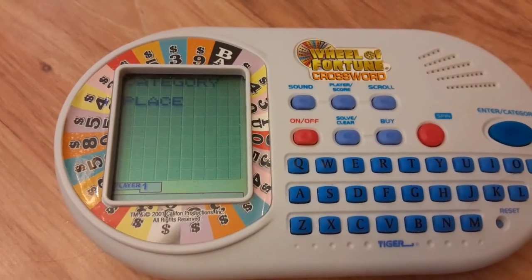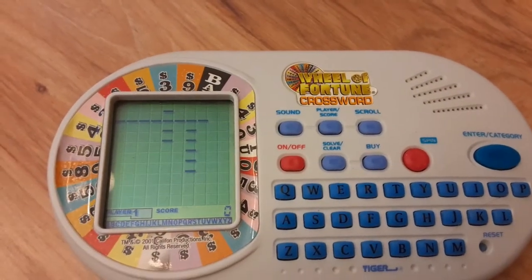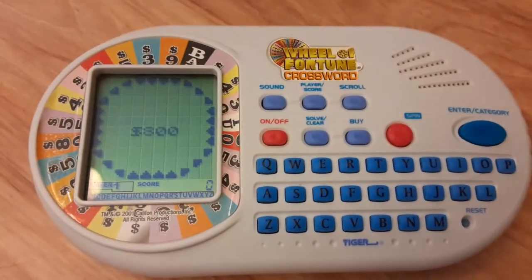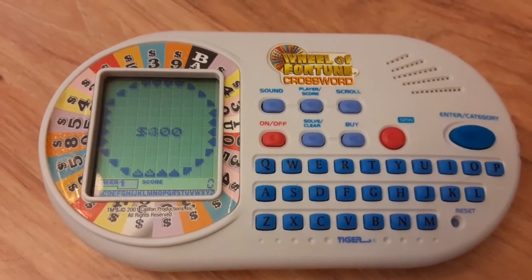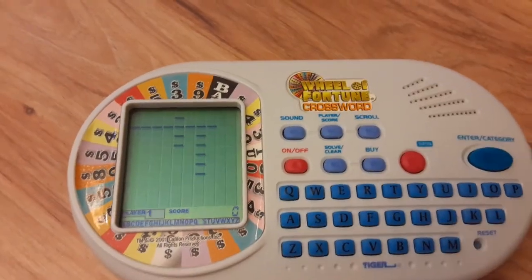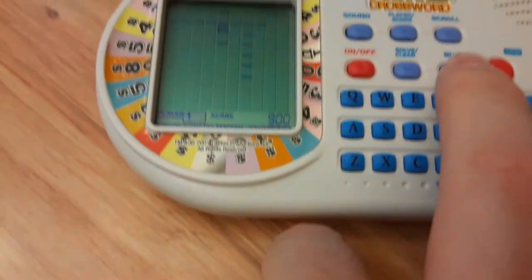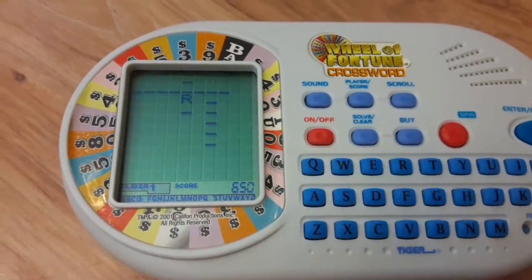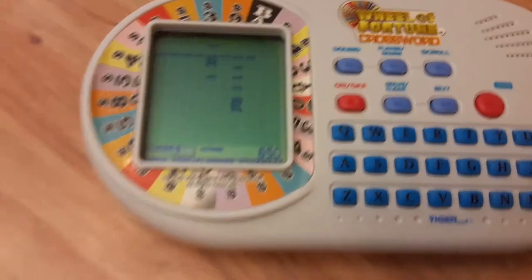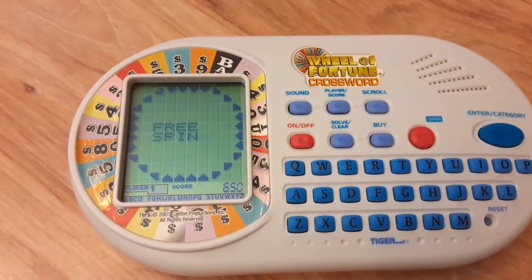For round one, the category is Place. In beginner mode, every single word is going to be in the same category. When you solve a word, the money is going to go into a temporary bank. There is one R. Player one has $900, so we're going to buy a vowel — we're going to be looking for an E. We now have a used letter board to help us out, so there's certainly going to be some strategy and luck involved.